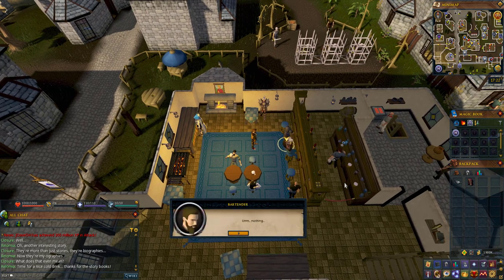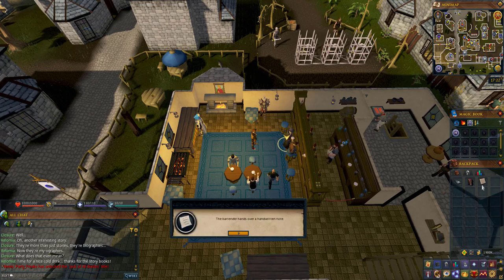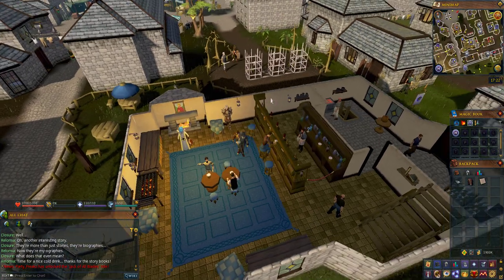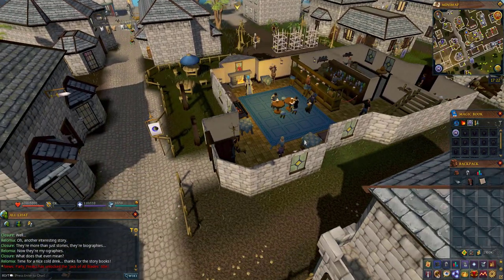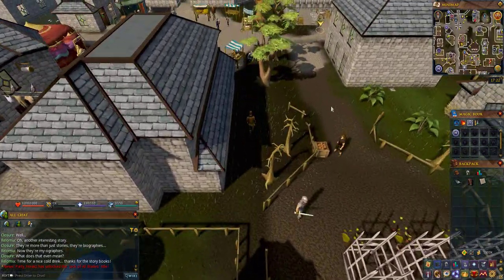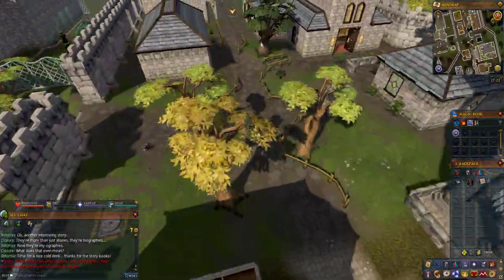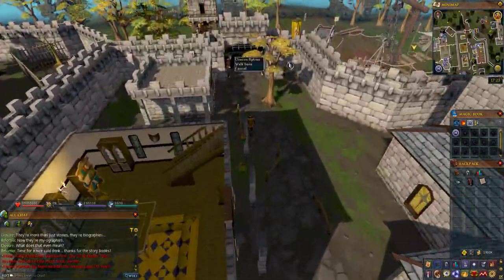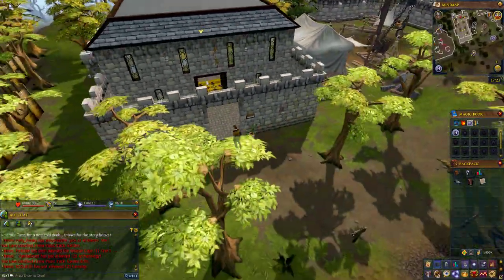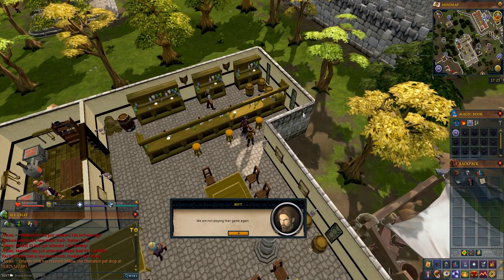When you enter the pub, rather than speaking to Rolomia as before, speak to the bartender behind the bar. This bartender will give you a handwritten note. Click on it to read it and get the clue as to where Rolomia is. The answer is that Rolomia is in the Jolly Boar Inn, which can be found northeast of Varrock. You can get there by teleporting to the Infernal Dig Site, or follow the pathway through Varrock to the northeast, up through the northern exit gate and then east past the dig site area into the pub.